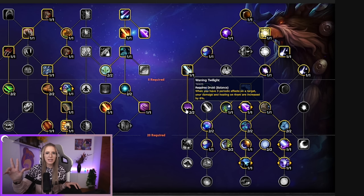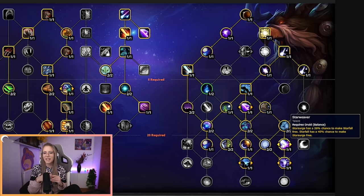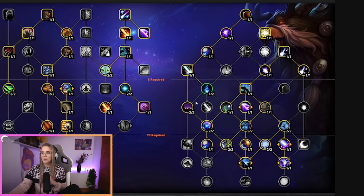Waning Twilight gives you an 8% damage increase if you have 3 periodic effects on a target. If you have Sunfire, Moonfire, and Astral Smolder on the target, they will get the Waning Twilight effect — that's why there's one point of Smolder in this build. The upsides are that you have a lot of priority target damage while also doing a lot of AoE damage. This is a good build for Bolstering, single target damage, boss damage, Tyrannical, or whenever you're doing smaller pulls.